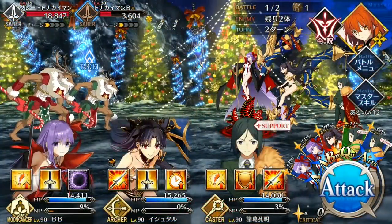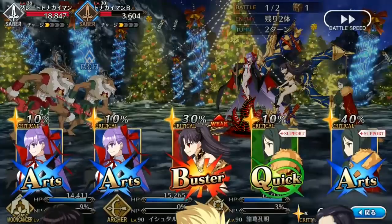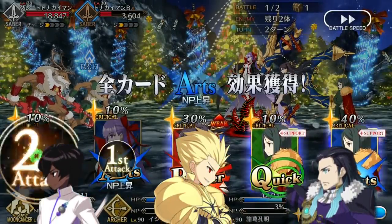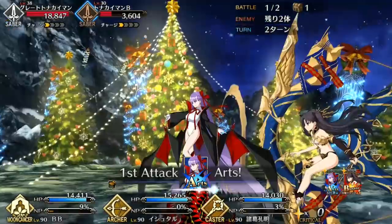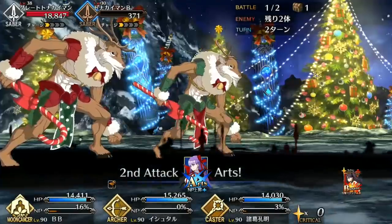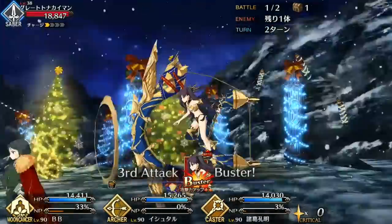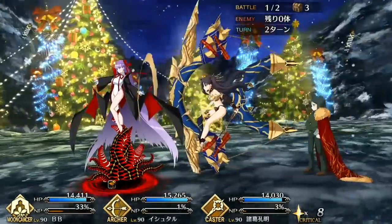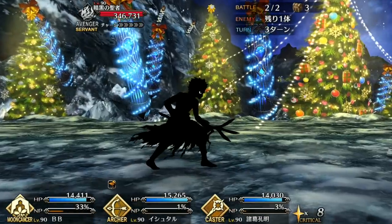Ishtar is an AoE Buster Archer — slow down DW, we're breaking too much new ground here. In all seriousness though, Ishtar isn't just a copy and paste of Gil or Tesla despite overlapping roles. She has a tremendous stat line, sporting both high attack and HP. Both of her stats are higher than Tesla's, and she has almost 1,000 more HP than Gil with only 20 less attack.